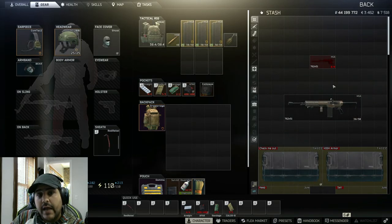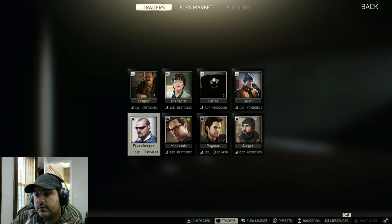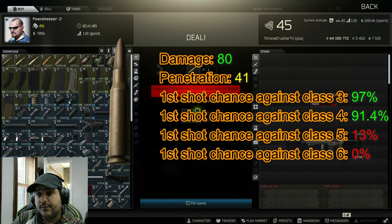Lastly, I want to talk about ammo for .308 caliber, especially this gun. So we're going to go through Peacekeeper. You have a few different options. The minimum I think for any .308 gun is M80. For two dollars a round from Peacekeeper level 2, you can buy 150 per reset. This ammo has 41 pen and 80 damage. Doesn't have any problem for class 3 and class 4 armor - gonna have a 90% chance to go through on the first shot. Under class 5 it struggles, only a 13% chance on the first shot, but second and third shot you're gonna have more than 90% chance to go through.